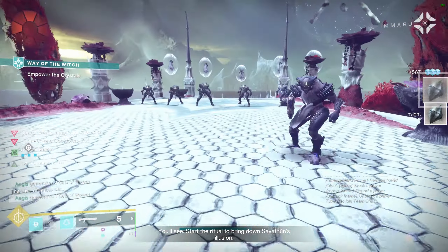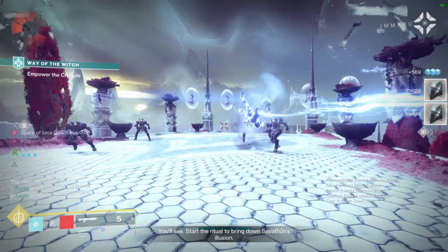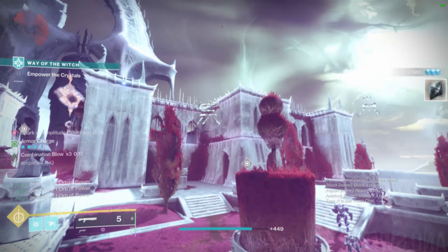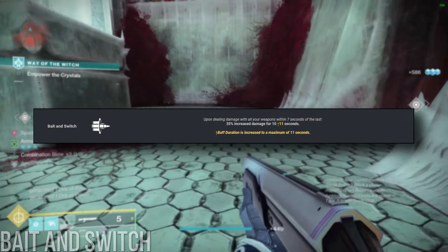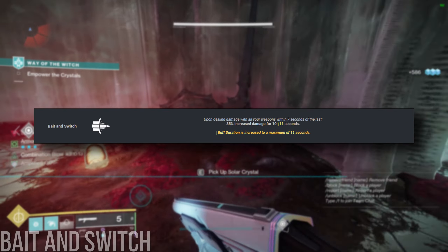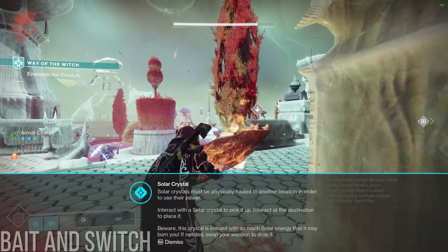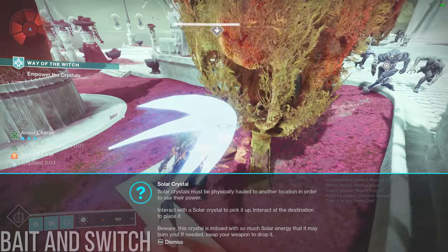Let's start with arguably the most important DPS perk right now: Bait and Switch. What a monster this perk is. It's pretty unique too — not many perks in this game involve using your other weapons in activating their conditions, and even fewer only require damage instead of kills. I have a few things I'd like to share about this perk, so in no particular order, let's start with Enhanced Bait and Switch.